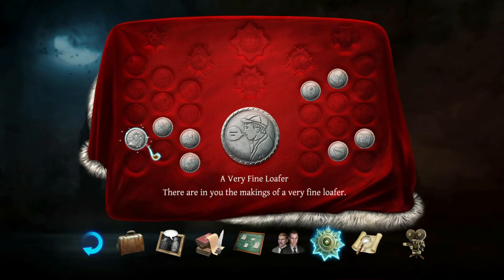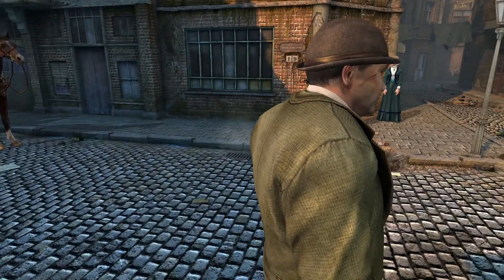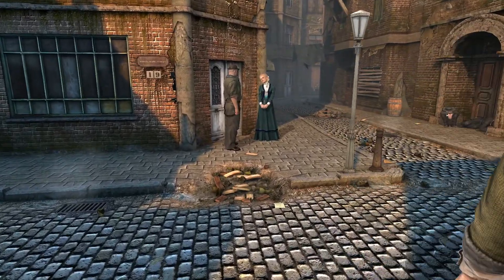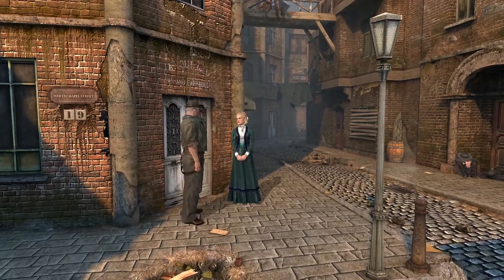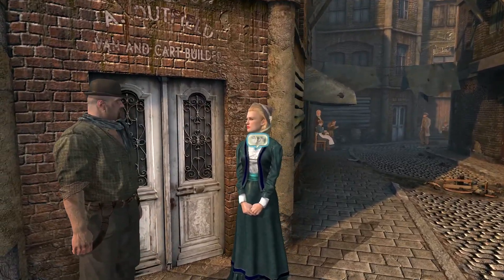A very fine loser — there are in you the makings of a very fine loser. Do we have a map? We do, but not a local map. I'll take a little look-see around here.